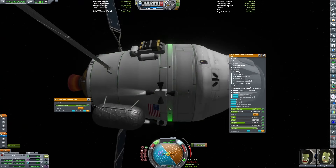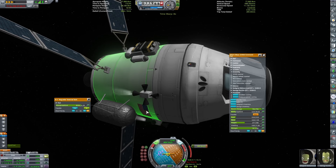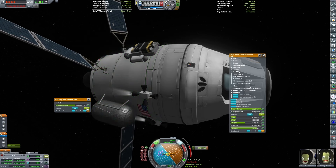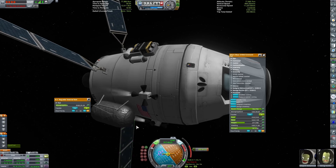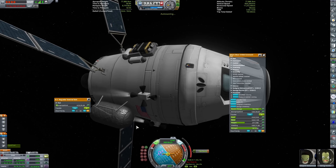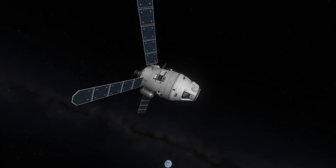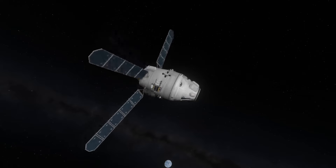We continue to burn with everything we've got, and there goes the main engine. But the RCS thrusters continue to burn on. I'm actually using physical time warp there, because we have a pretty small amount of RCS. Our warp is actually significantly lowered by the use of the RCS. Still, we're going to be thousands of kilometers above the atmosphere. We would run out of food and water before reaching the atmosphere, so we really need a rescue. The craft is now completely out of delta-V.